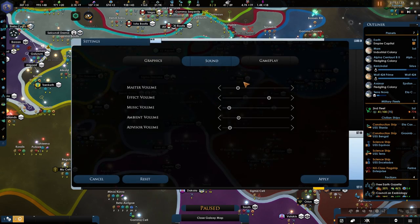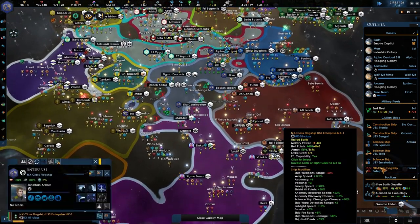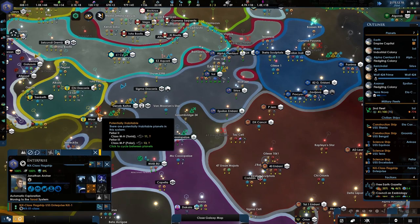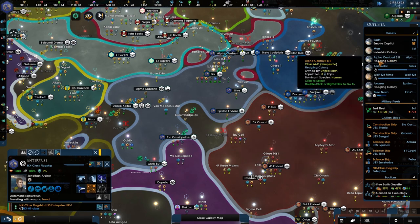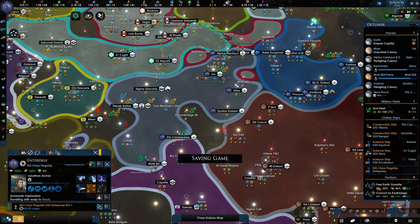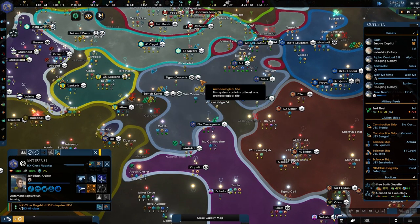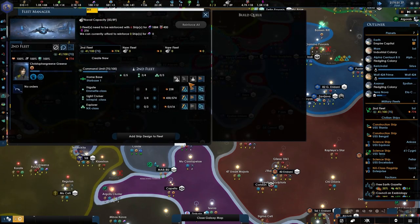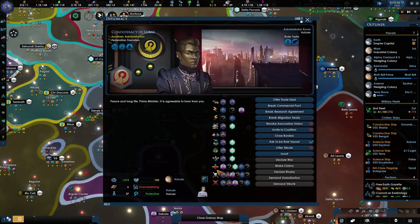I've been having a lot of issues with lag, and it was very noticeable during the last stream. I did a clean install — I don't know what else I can do to change this. I got a hold of Genesis, who is also part of the Discord community, and talked about the lag issues with his game. His are more like a frame drop from the Stellaris main game, but mine is more horrible — I had complete freezes, and I really hate freezes.